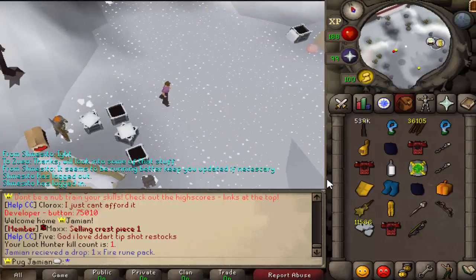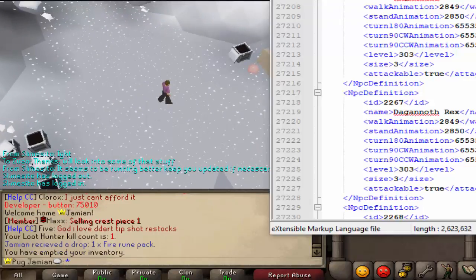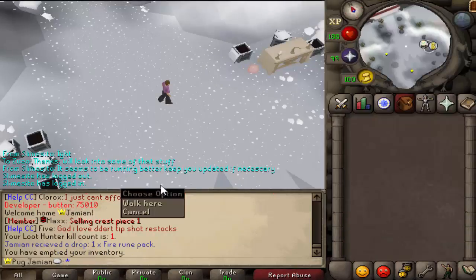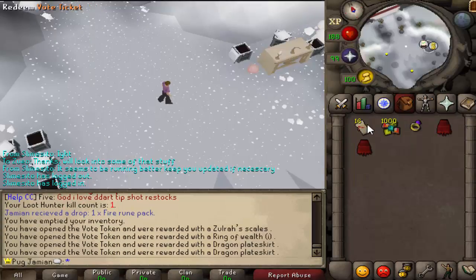Just some other small fixes: the Ranging Master Cape now functions as Ava's. Vote tickets got buffed. Voting — let me show you. Vote tickets: you'll get an item now, kind of like a mystery box. The items were sort of based off mystery boxes, but I did remove some things and add some things. That's pretty decent considering you can get four vote tickets a day from voting.